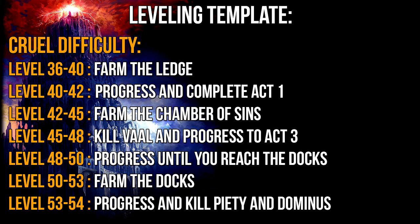After entering Cruel you will either be level 35 or 36. From here on you should go to the ledge on Cruel difficulty as soon as possible and farm experience until you reach level 40. When you have reached level 40 you should progress and finish Act 1. After you have done this you should be about level 41 to 43 and in Act 2. In Act 2 you should go to the Chamber of Sins and start farming it until you reach level 45.